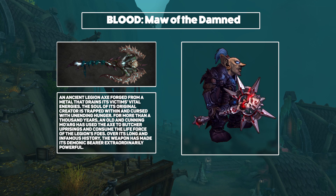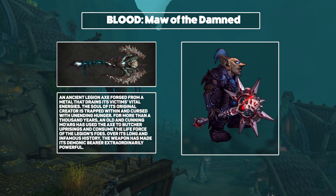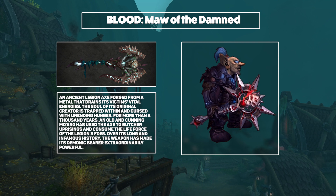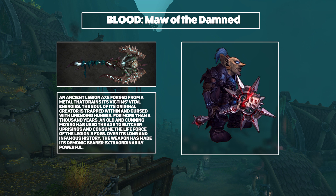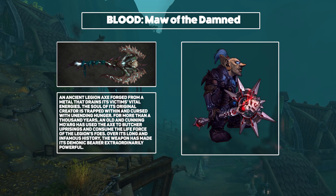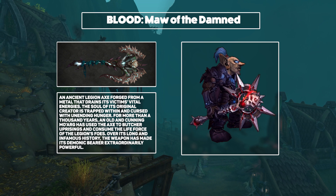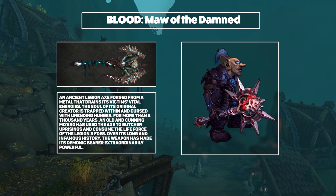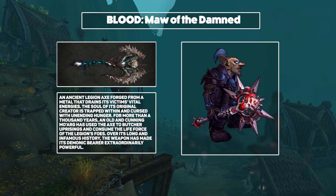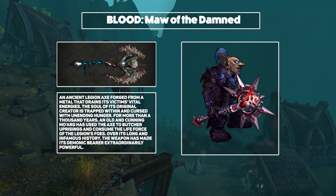Next, it's time for the Death Knights, and we'll be starting off with the Maw of the Damned. This massive, thousand-year-old Legion-forged axe is the Blood Death Knight option. Forged out of life-stealing metal, it's a great complement to the theme of the spec. Visually, I think this is an absolute winner in both of the states that they showed. Since this was shown at Gamescom, we do know a few more variants of it, and just overall this is a standout weapon. Hopefully its red colour will inspire some DKs to mog something that isn't just the regular blue.